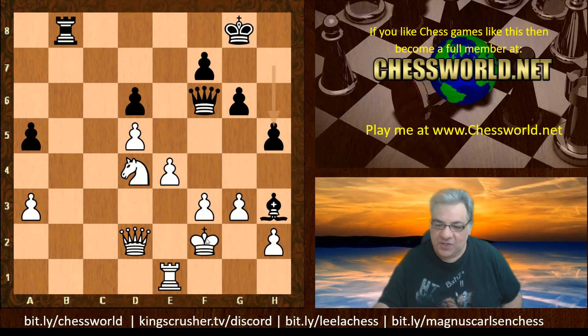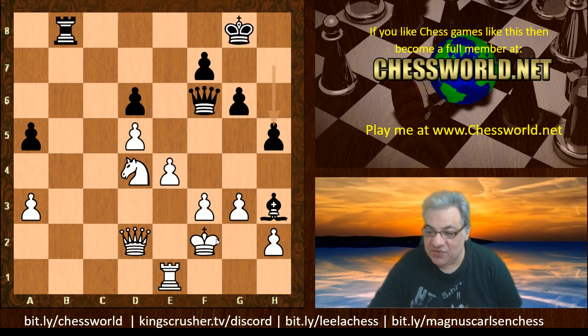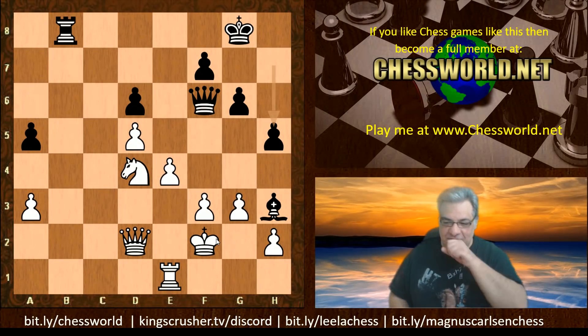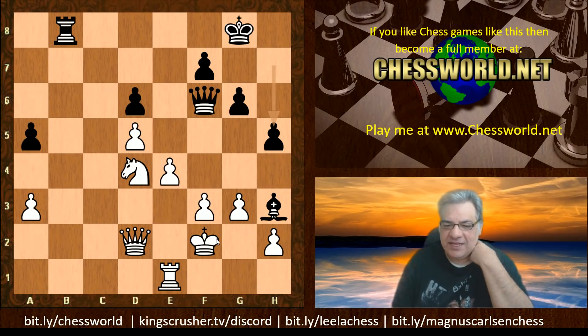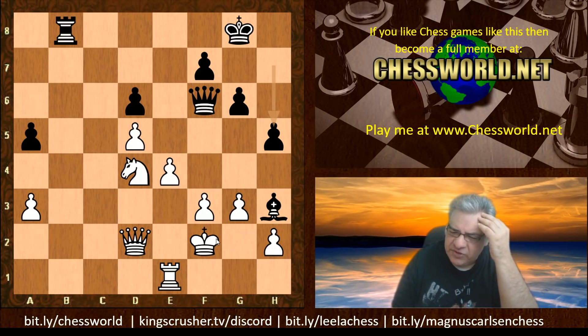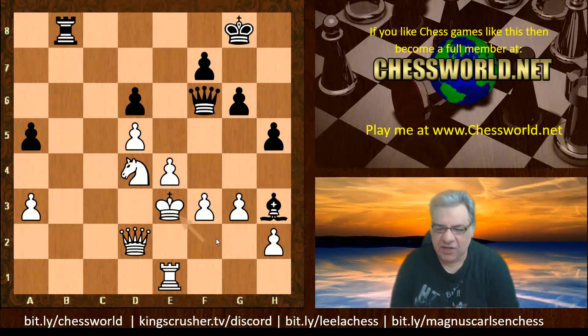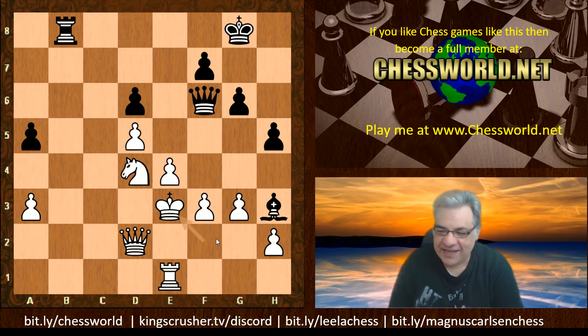Queen f6, f3, rook b8, King f2, h5 - the king is coming out of its coffin. Stockfish gets extremely outrageous with the next move. Can you guess what white plays? It's rather curious behavior. White plays King e3 - the king is going out for a walk! This is the daily exercise allowed in the corona lockdown regime, a bit of daily exercise going out for a walk.